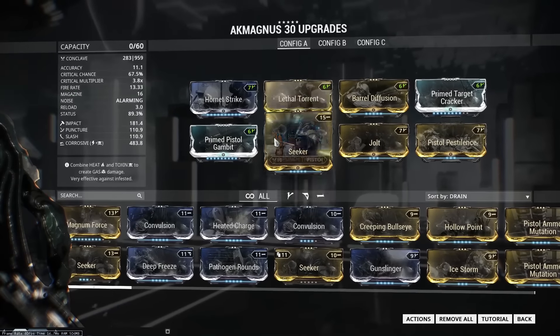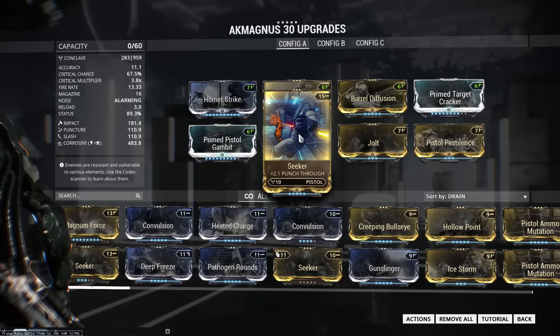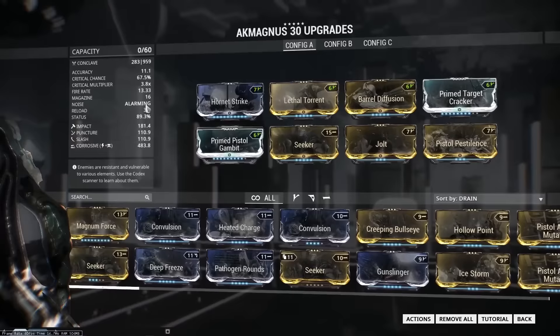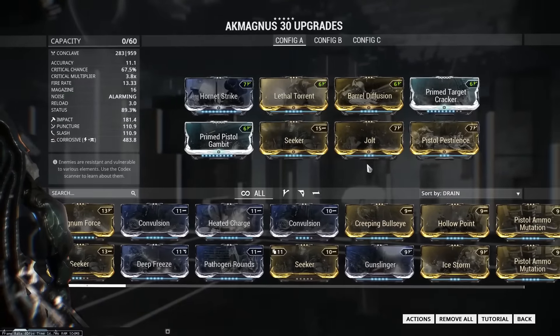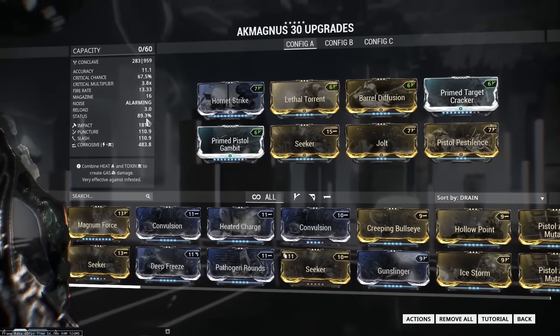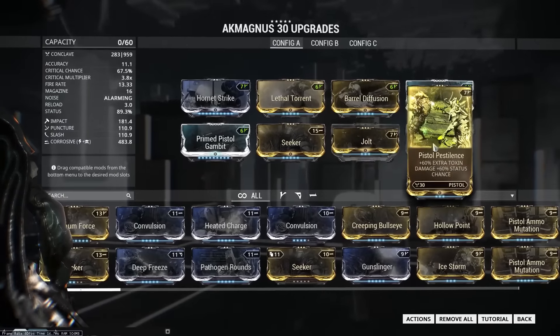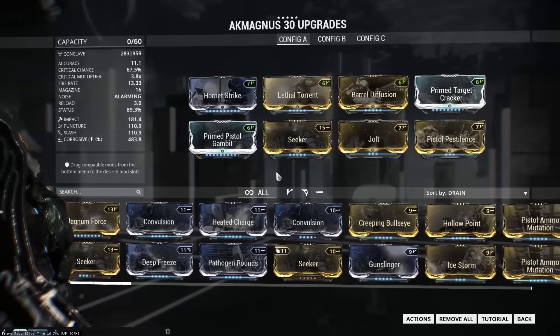Reload speed be damned. Like I said, you can swap Seeker out for a reload speed mod. Stunning Speed is really good because it actually has status chance as well, so it gives you a little bit more status and some reload speed. And then we have two 60% Elementals — if you want to go more for damage and crit and eschew the status, you can put a couple more Forma on and go for just two regular 90% Elementals.